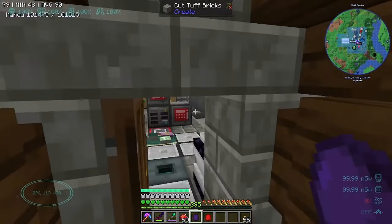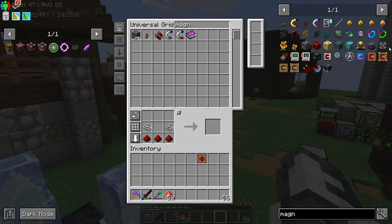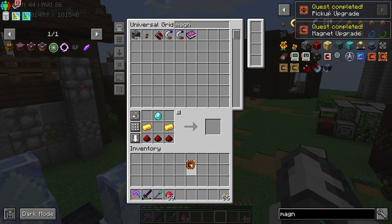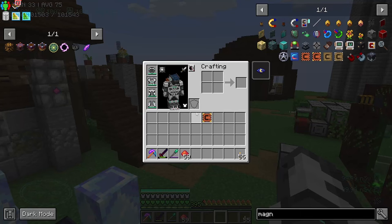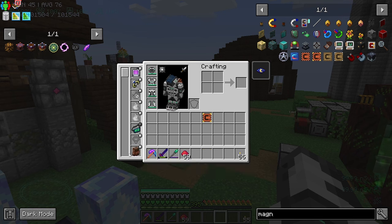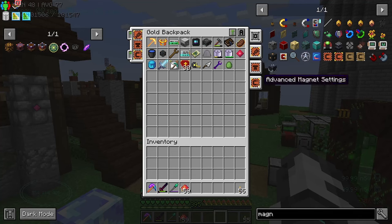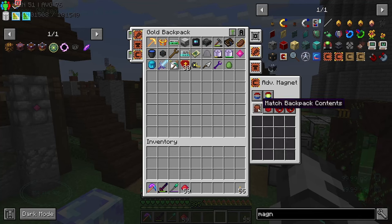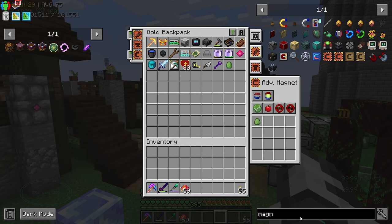I'm getting proper annoyed by those flipping eggs. I'm going to get a magnet upgrade for my backpack. A load of people have mentioned I can put an affix on my backpack - I will do that at some point, just can't be bothered right now. We've got this magnet upgrade and we're going to say pick up items, allow, and then we can collect Easter eggs without them going into our main inventory.